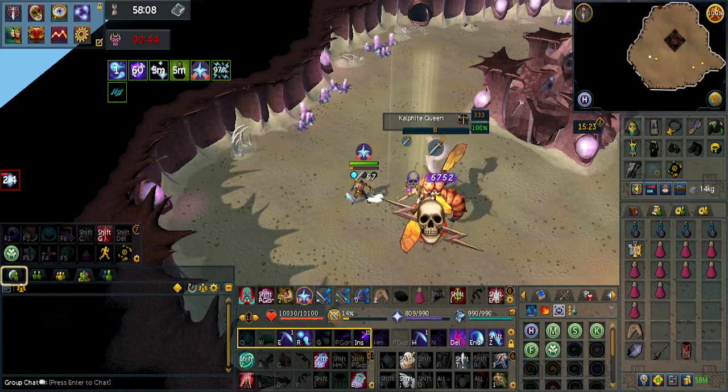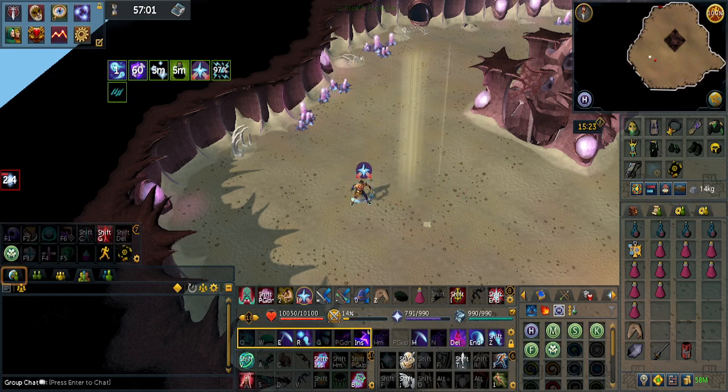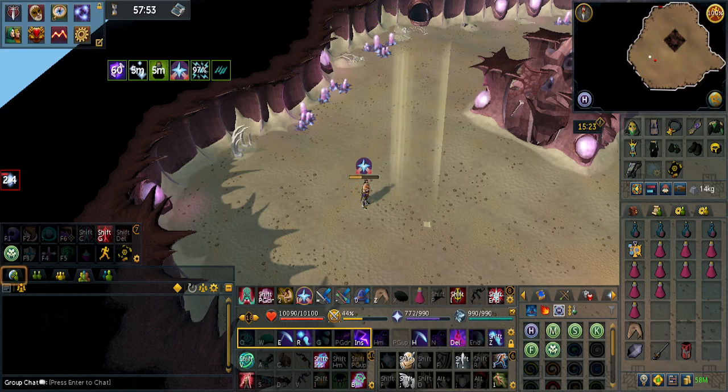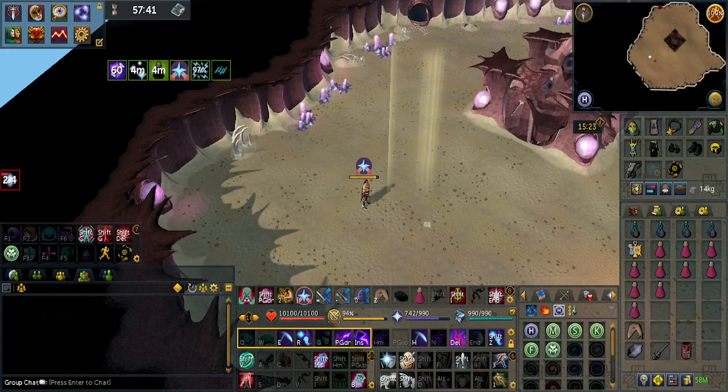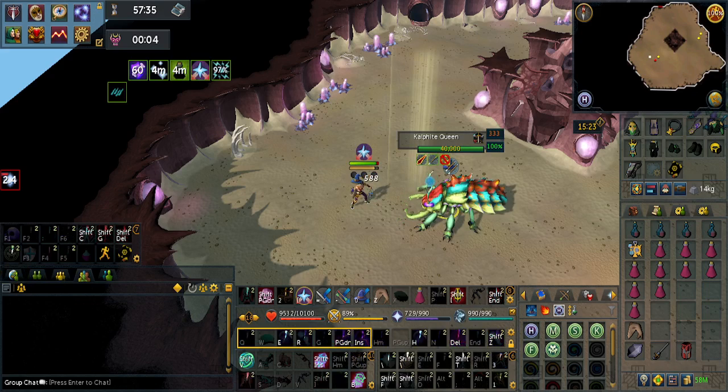Since we have the Death Dealer Necromancy Armor on, it can automatically trigger the instant kill. You have two options — I bring so many Super Restores that I don't bother turning off Soul Split. The Persistent Rage Relic will take effect, and you'll see that your Adrenaline is already at 100%, which is plenty enough for the next Kalphite Queen kill.